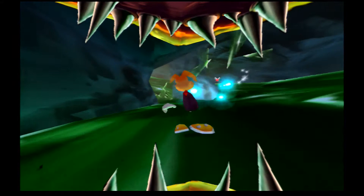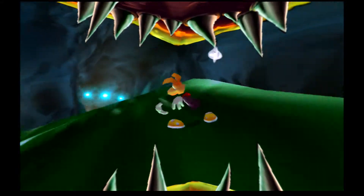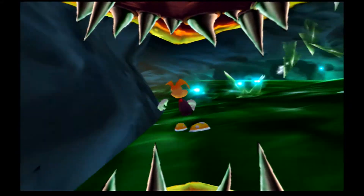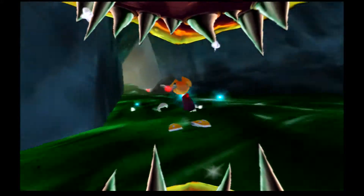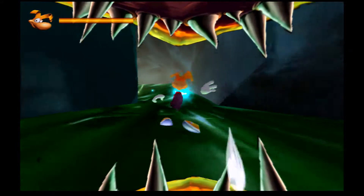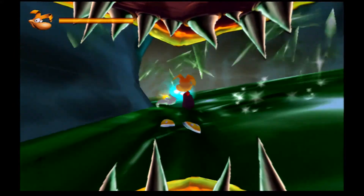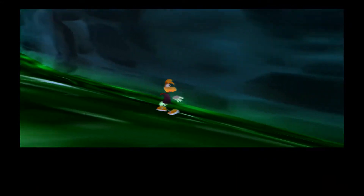Whenever you get too close he'll start snapping at you. Basically what you want to do is go as fast as physically possible here. If you slow down too much you're going to die. So don't slow down too much — avoid all the walls and just keep spamming your energy pellets. If you don't spam the energy pellets he's going to catch up to you, hurt you, and you're going to die.